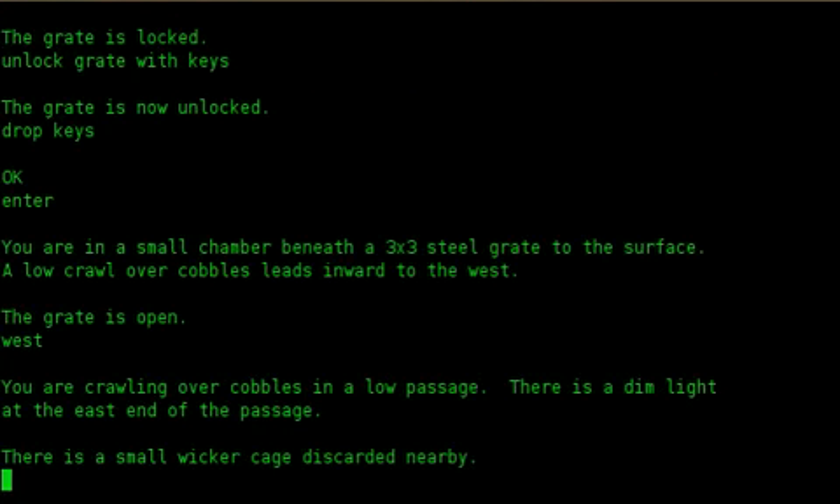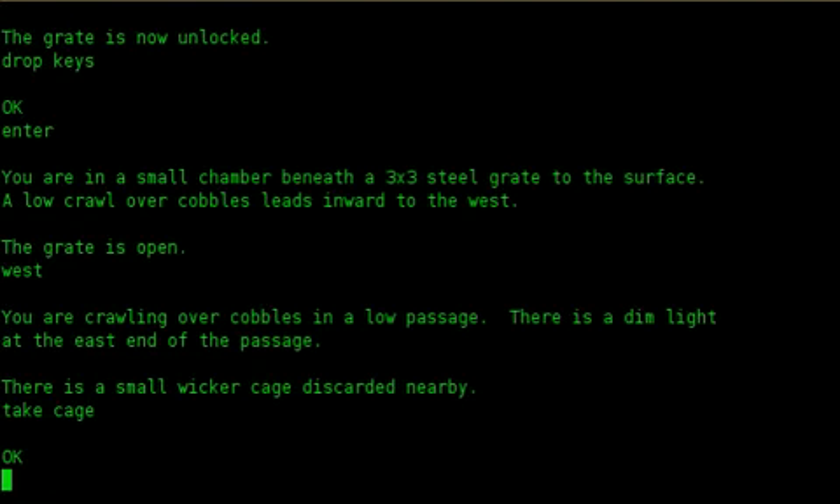West. You are crawling over cobbles in a low passage. There is a dim light at the east end of the passage. There is a small wicker cage discarded nearby. Take cage. Okay.